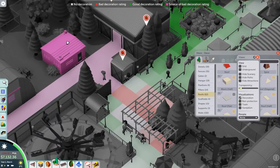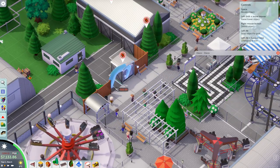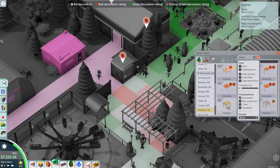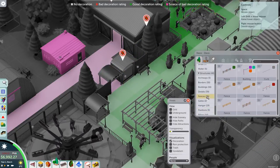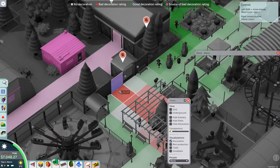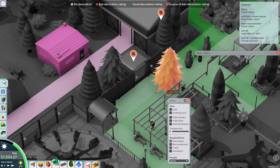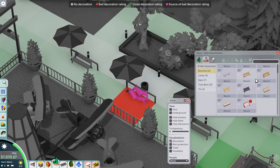It's all red over here because guests are looking at the staff room, and that's not something they want to see. I'm going to test putting something over here to see if we can change the rating live. If I place a fence over here the rating becomes a lot better - it's all green again. If I put a tree over here the rating gets a little better still - all green now. The rating over here is really bad because there's a broken down bench, but mechanics should fix that.